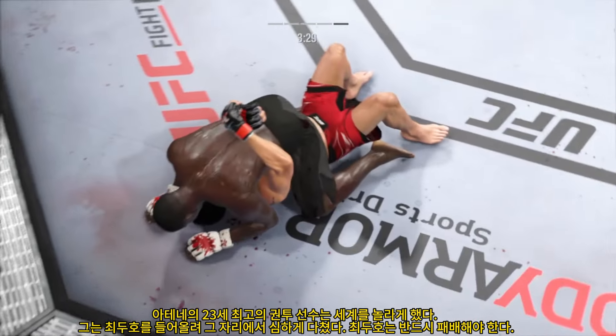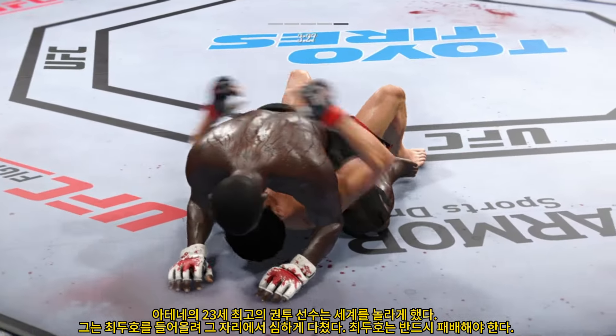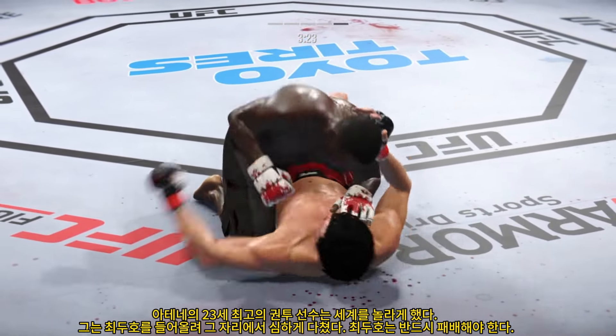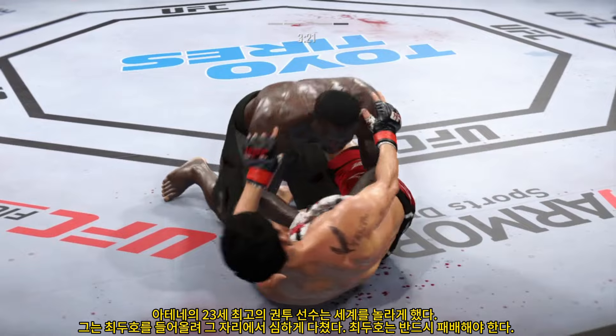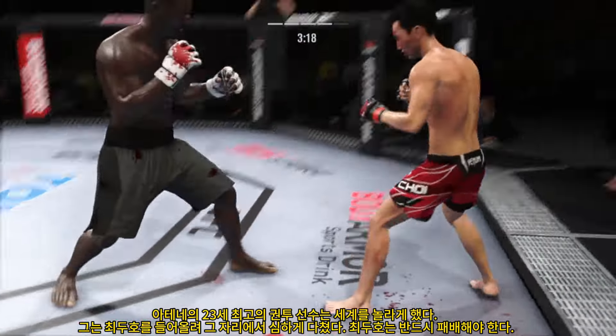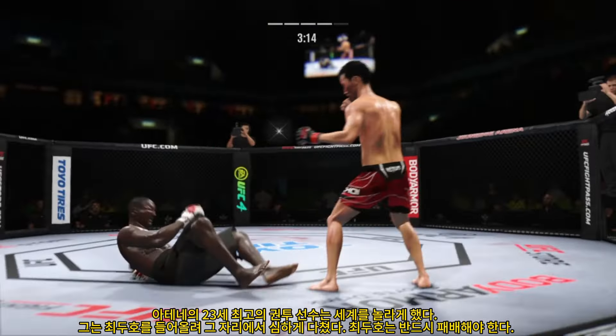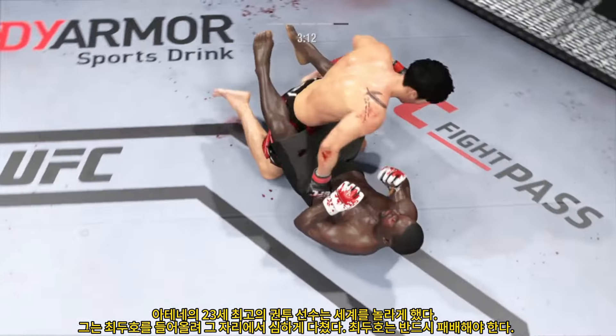If you're the bottom fighter, what do you do? You've got to move, you've got to shrimp — get off on the hip to try to move your opponent off of you or pull him down to close the space. Choi gets up, he is back on his feet. Nice punch. He's in trouble — he's hurt bad.